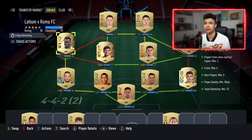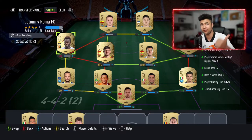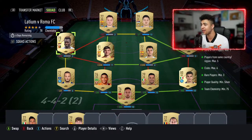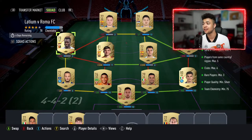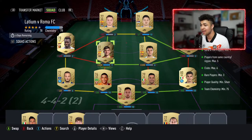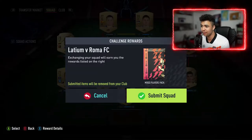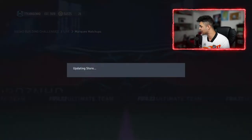Welcome back to the next SBC — Lazio v Roma FC, which I'm guessing is Lazio versus Roma because both teams would have licensing issues, that's why it's called this. The requirements are: out-of-team players minimum 1, players from the same country or region max 5, clubs max 6, rare players minimum 3, player quality minimum silver, team chemistry 75. I've put in 78 overall team rating with 79 chem, using players I don't need. So we're going to build it.